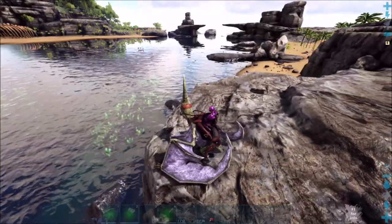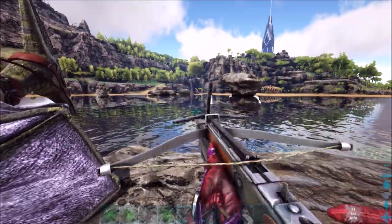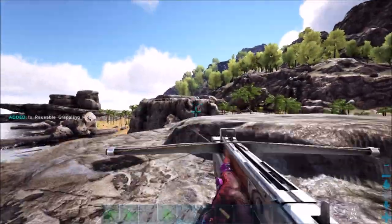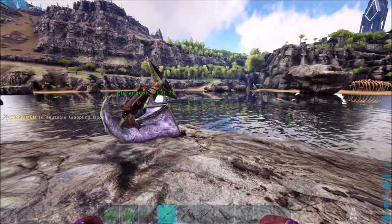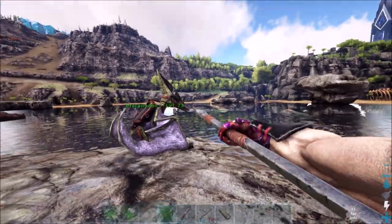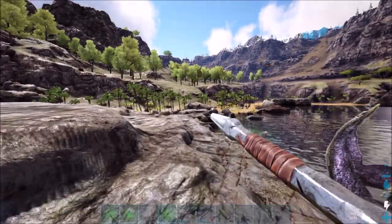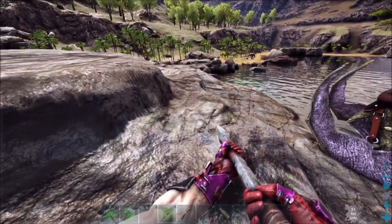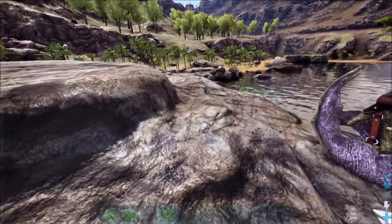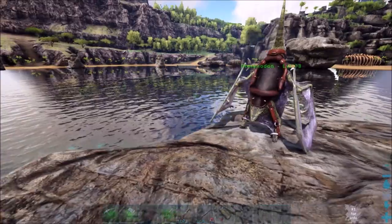There's two things you'll need for this. You'll need a crossbow with a grappling hook, and you'll also need a pike, or a spear, or a bow — anything that can keep these things at a distance from you. Because once it gets close to you and you have a pike or a spear, you can just hit it and it knocks it back a little, and it also does damage. So it's pretty useful.